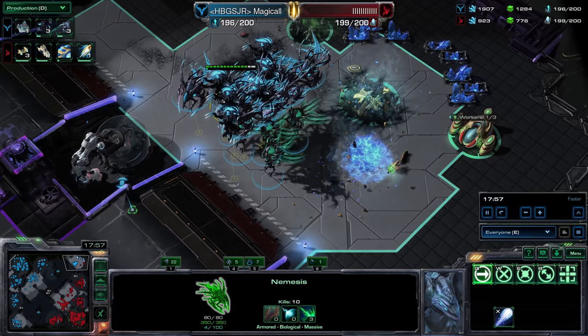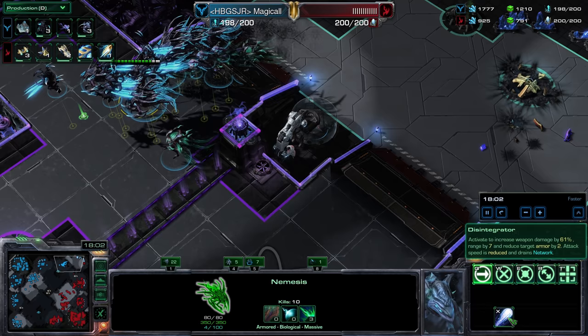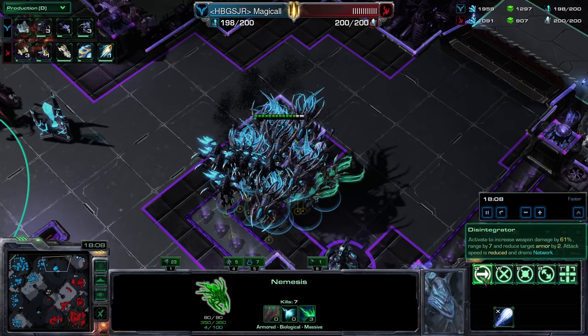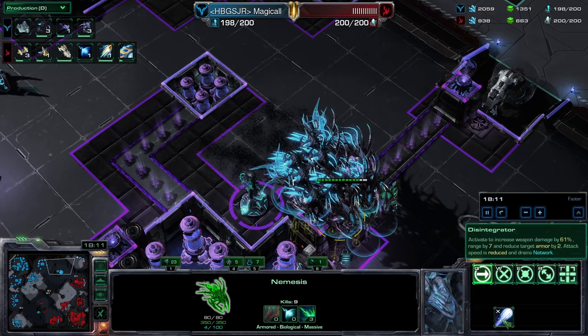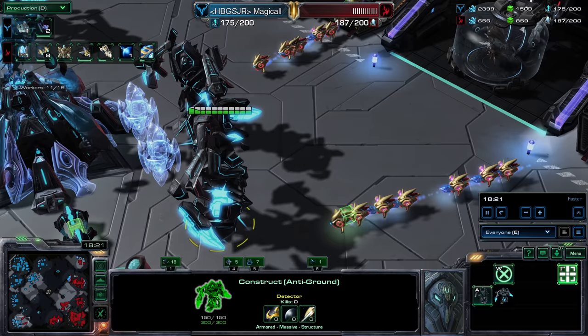No armor upgrades — that's a little unfortunate. But these Nemesises — Nemesi? Whatever the plural is — there's one. Activate to increase weapon damage by 61%? I swear it said 69 earlier. Probes moving over toward the bottom left-hand corner to find an entire... Let's see how good these Constructs are. They deal splash damage! Maybe I missed that — when one unit came in they seemed to do nothing, but in a group that was actually pretty good.